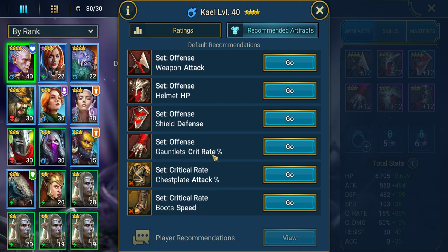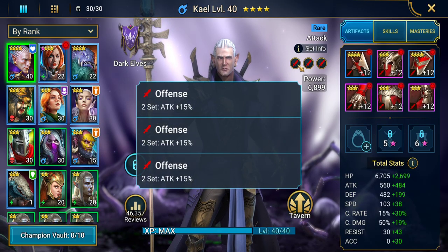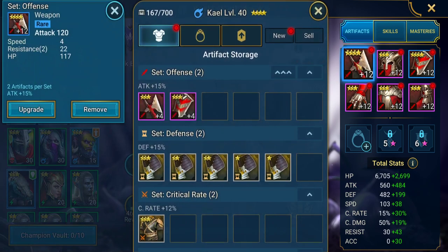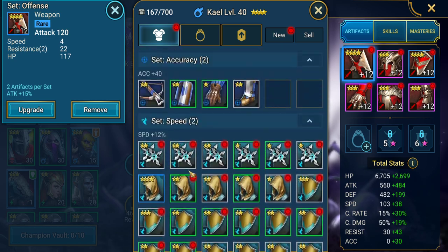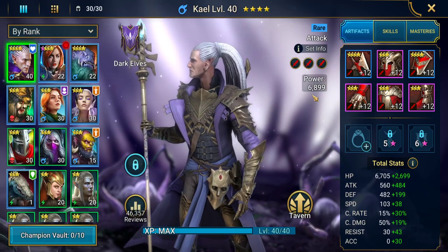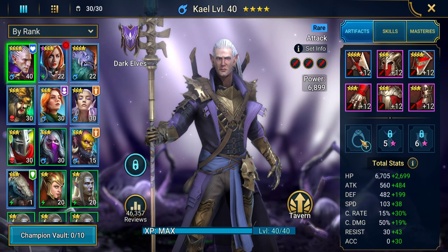Those stats can be changed — you don't have to stick to them — but doubling up gear sets and getting their bonuses helps a lot, especially with the offense set which gives 15% extra attack. Your offense set, speed set, and great set are going to be your strongest assists at the start of the game, and those are the sets you want to be aiming for. Also quickly equip accessories to your champion for an added boost to their stats.